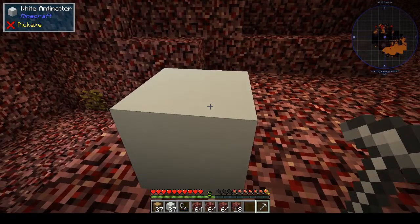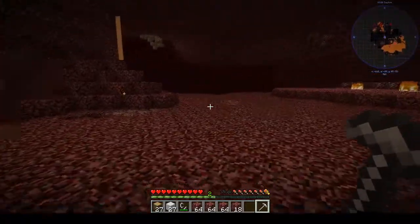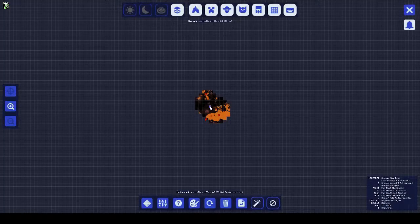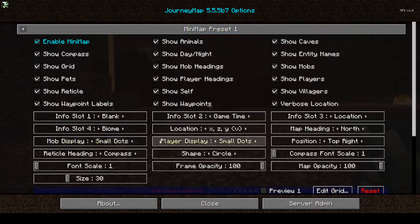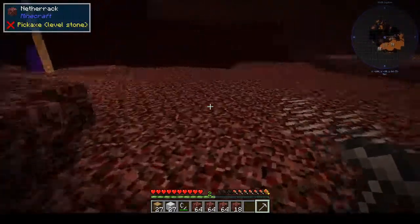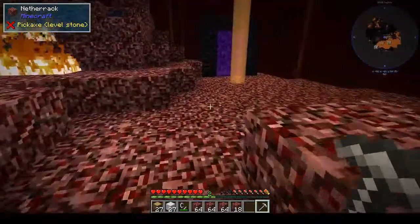I haven't set it to show me the mobs on JourneyMap. If I press J, go to Options, Mini Map Preset 1, Mob Display — change that to Large Icons — and close. That will show me what mobs there are on the map. It's something I would do in the overworld as well, but seeing that there are no mobs in the overworld I hadn't done it yet.